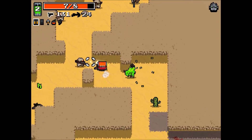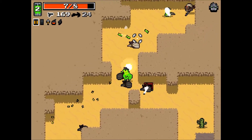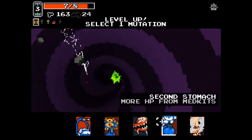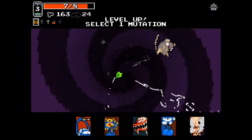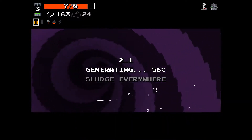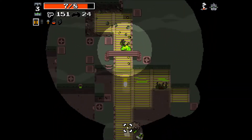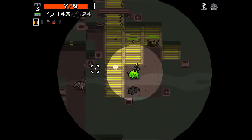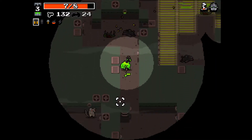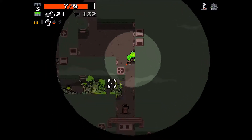So you can always count on him dying in four shots with Scarier Face. You don't need to worry, you can go blindly and count on it. In this situation we have quite a lot of HP. We'll go for Boiling Veins. Boiling Veins means we are not taking any damage from explosions if we are on 50% HP or less. We cannot die by explosion — instead we'll get down to 50% HP. As you may realize, this is quite good.